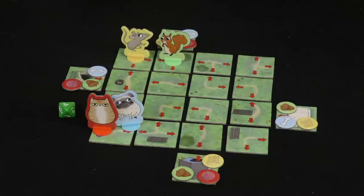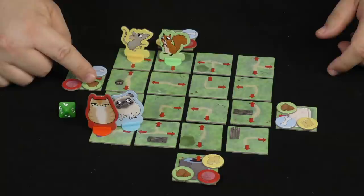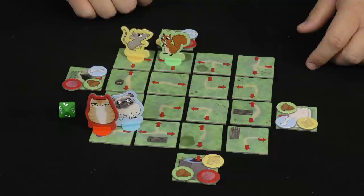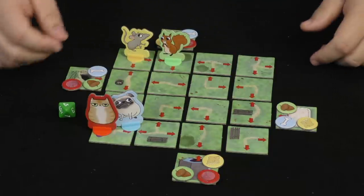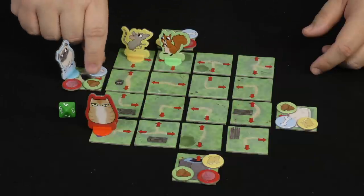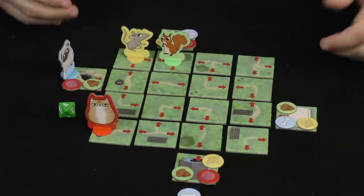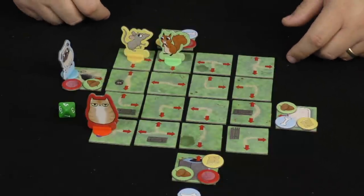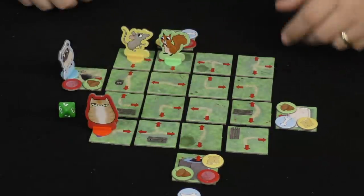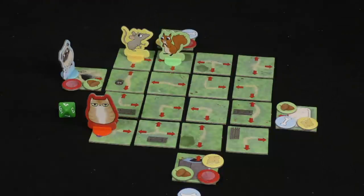This is how the game continues until one person gets all three of their items and returns to their home space. To get an item, whenever you land on it you simply take it and place it in front of you, then go after the next one. Once the dog has all three bones, he has to make it back to his doghouse. If he's the first person to do that, he wins. And that's how you play Fetch.